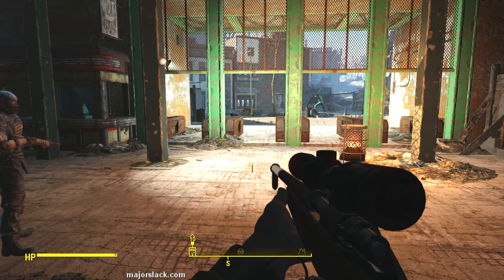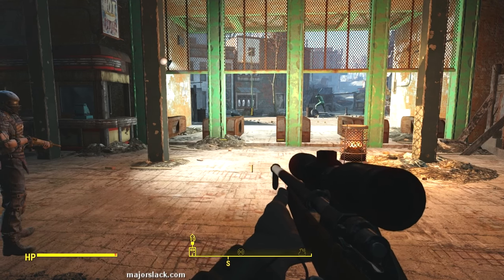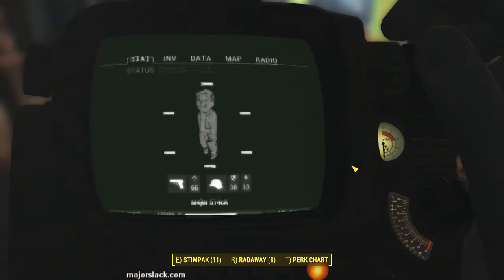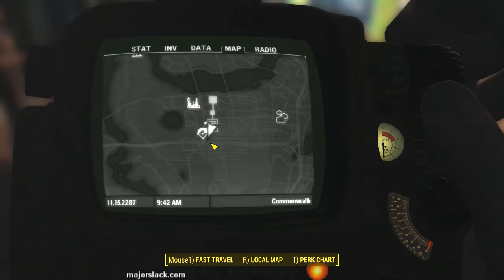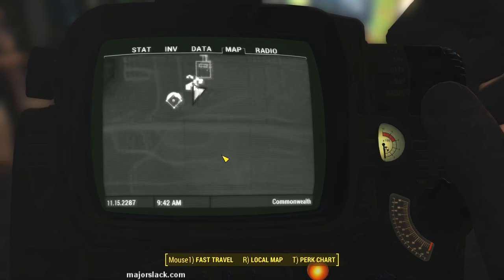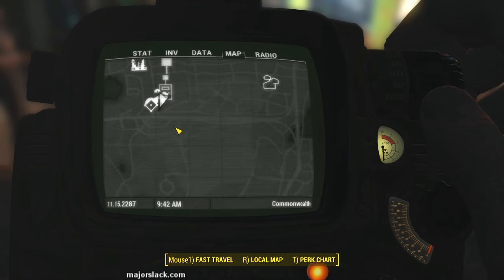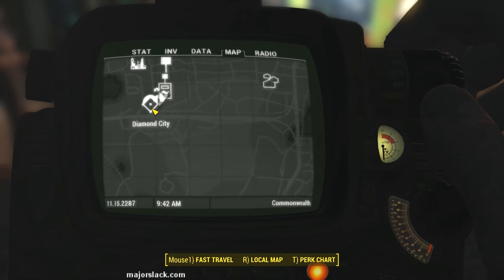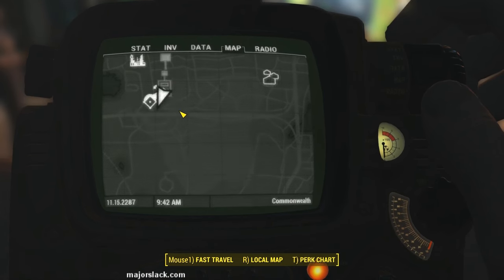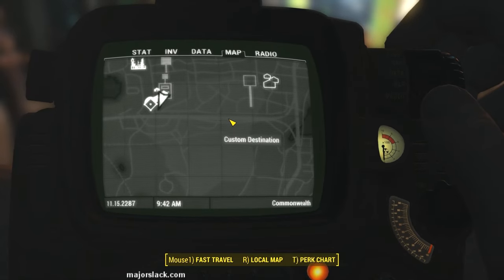We're going to start off at Diamond City. Let's make sure everybody's on the same page — this is our starting point. Just exit south out of Diamond City and this is where you're going to be. The place we want to go to is just east of here — it's due east. It's called the Wilson Automatoys Corporate Headquarters. To find it, start at Diamond City and count four streets: one, two, three, four — and the Wilson Automatoys Corporate Headquarters is right there.